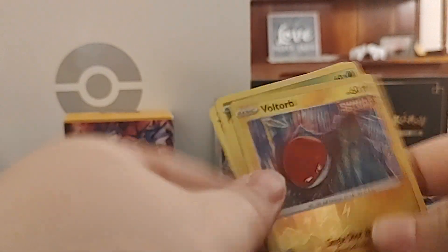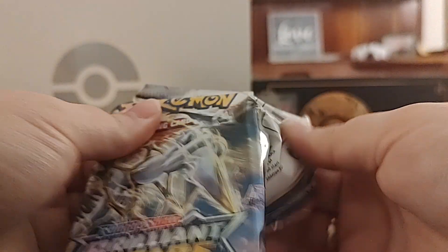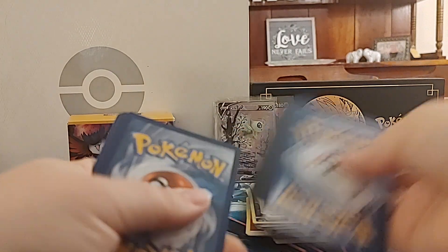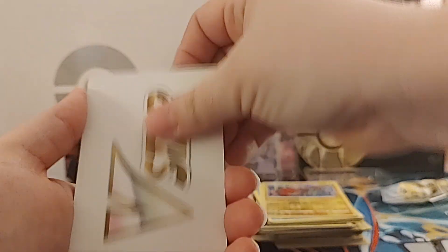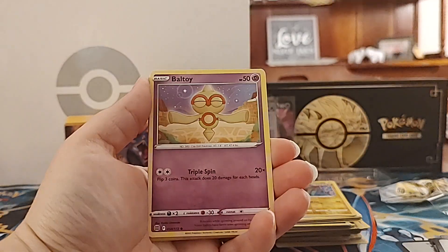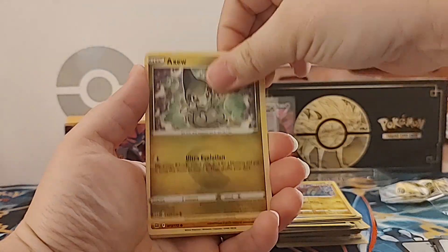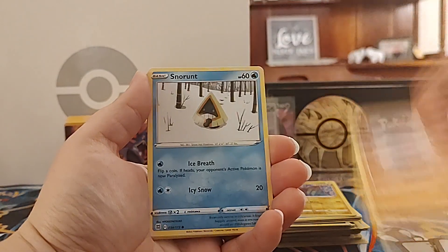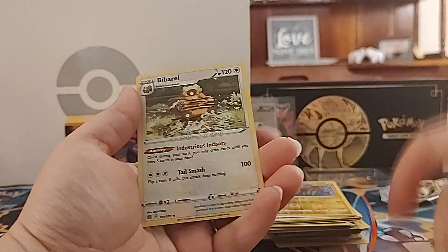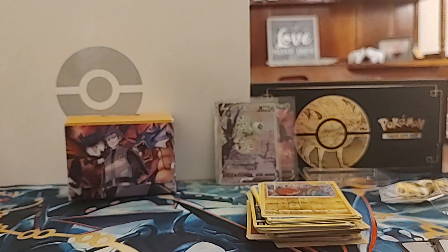And we got one more pack to go - Brilliant Stars. I've had the weirdest luck with Fusion Strike; I think that's like the third or fourth alt art I've pulled from Fusion Strike, and it seems like nobody else really can get them for some reason. Last pack, and it's the good code card so that's exciting. Starmie - I'm going to slow roll it a little bit. Slowking, Beldum, Axew, Nosepass, Snorunt, Clefairy. Reverse Holo is a Torkoal, and last but not least we have the Barrel. Not too bad.